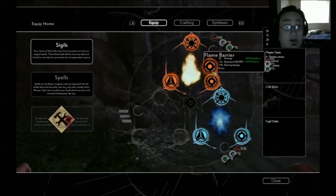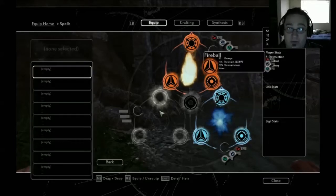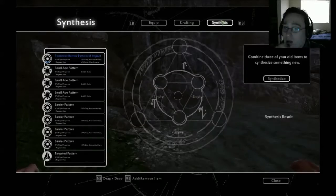We can go into our inventory — this is under construction. We can equip different items here. I imagine this is going to be our third spell slot; fire and ice will always be there. This is how we craft spells — synthesizing, basically. So I'm going to drop that off and then craft and equip.